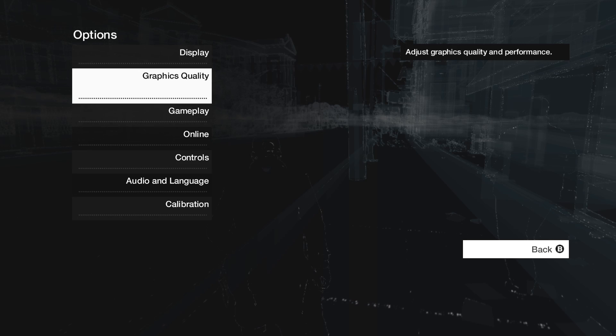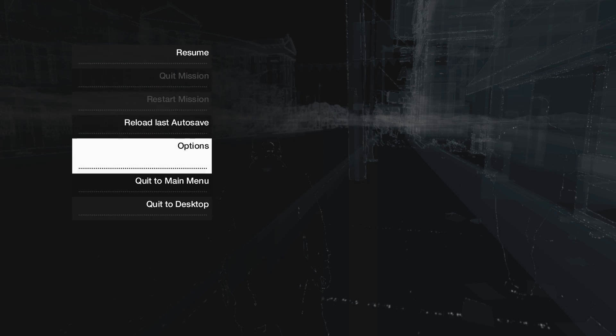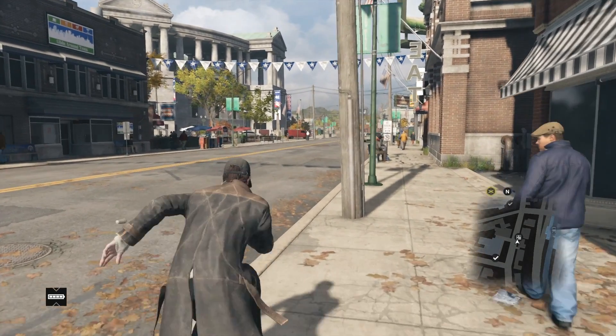So this is my little fix. On display, if you put V-Sync to two frames, it's going to cap the game at 30 frames per second. I'll leave everything else as it is and see what the difference is like.